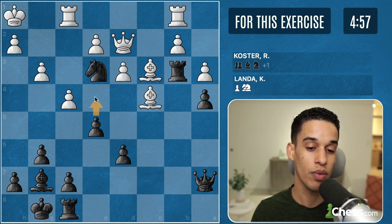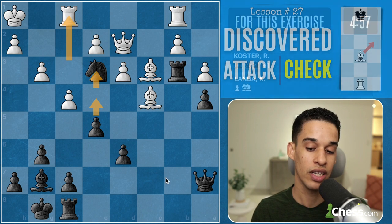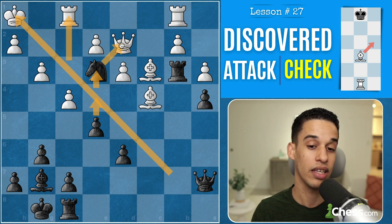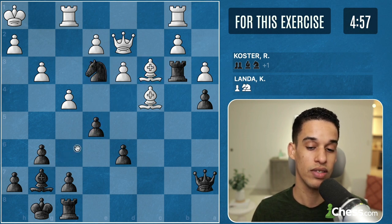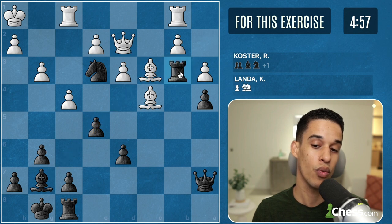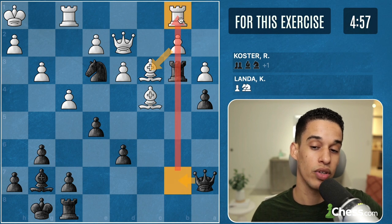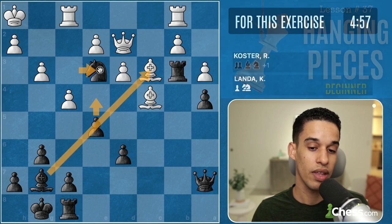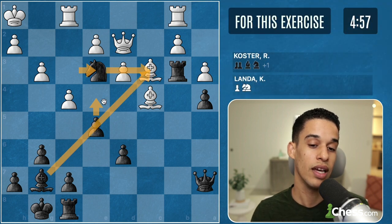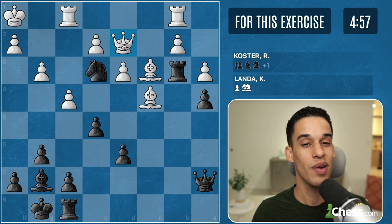When the rook leaves, if it goes back, I have a discovered check and I'm attacking the queen. If after e4 the rook goes to e3, getting in the way, I could do rook c3 or bishop c3. Let's say bishop c3 — I'm going to take it with the rook. Don't forget my queen is on b7, so I'm able to get the hanging rook. After e4, rook e3, bishop c3 — if the rook goes to c3, I could do e3 discovered check and get the queen. That's what I calculated; let me check with the engine.